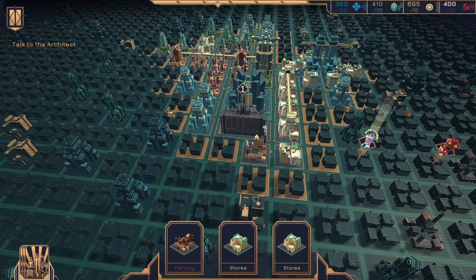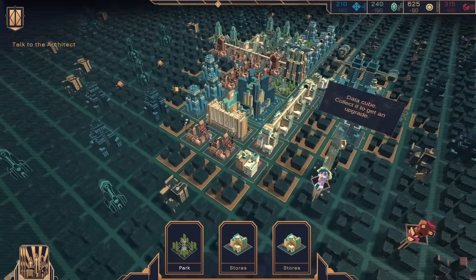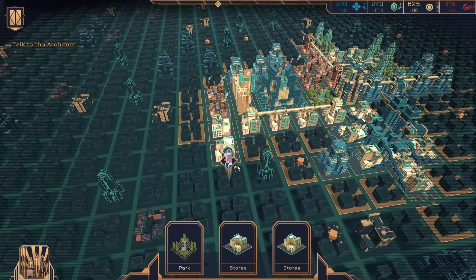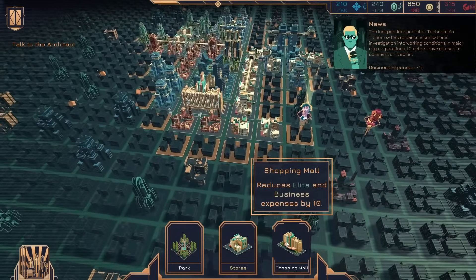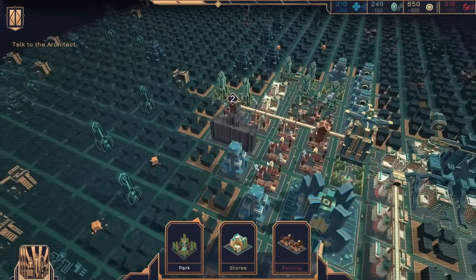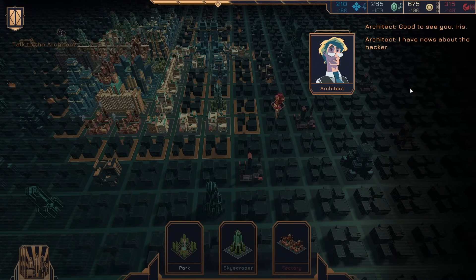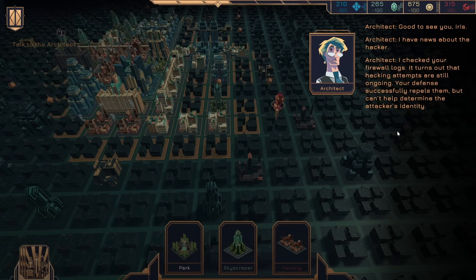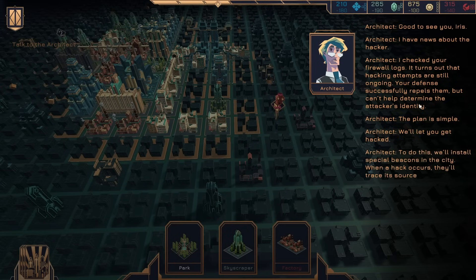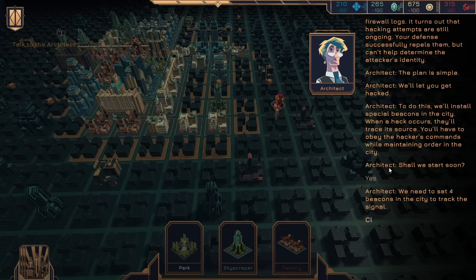I should do something other than what I've been doing. Also, we want to complete those. Shopping mall — might as well put it right there. We want to talk to the architect. Good to see you, Iris — I have news about the hacker. I checked your firewall logs — turns out that hacking attempts are still ongoing. Your defense successfully repels them, but can't determine the hacker's identity. Plan is simple: we'll let you get hacked. To do this, we'll install special beacons in the city. When the hack occurs, they'll trace its source. You'll have to obey the hacker's commands while maintaining order in the city. Shall we start soon? Yes. Four beacons in the city.